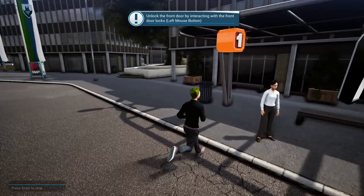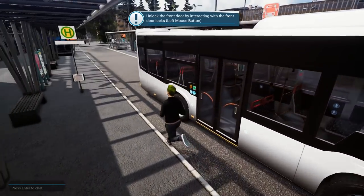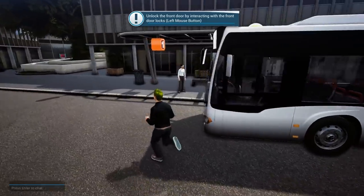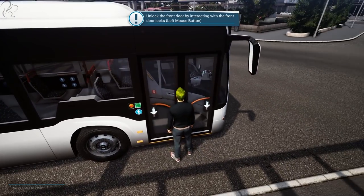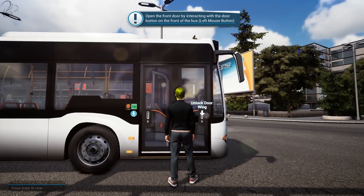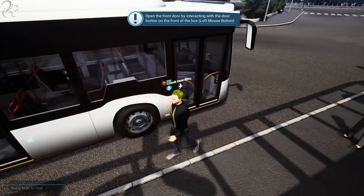This lady is going to be escorting us through the tutorial mission to get us familiar with the bus. Apparently we've just got a brand new Citaro K, which is quite a nice bus. There is an extended version available in the garage — basically a bendy bus version of this. For now she wants us to get on the bus, which sounds easy enough, but I struggled with it because of this weird interface. I'm going to spam the key and hopefully it will eventually let me on.